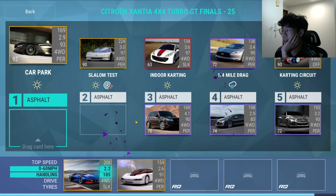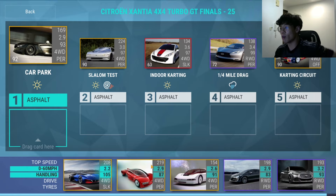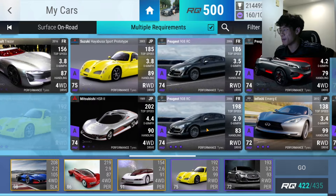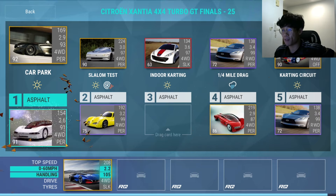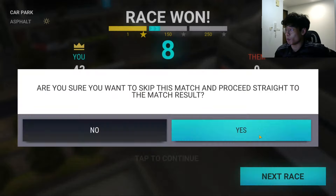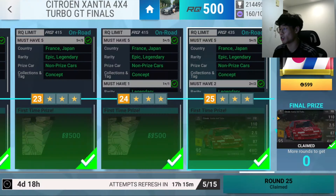Can't use the Forester obviously — need two legendaries. Quarter mile, karting, slalom. The epic doesn't handle — Hayabusa, where are you? There you go, Hayabusa and Emerge. One, two, three, four, five, six — not sure the Oxia's handling is going to cut it. Skip match — oh, it does! It really does. Citroen Xantia 4x4 Turbo — done and dusted.